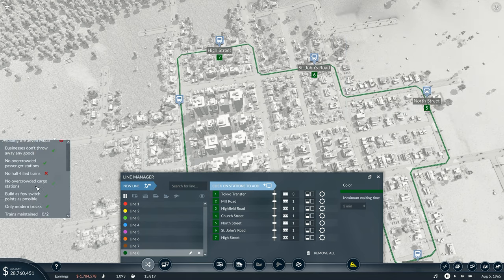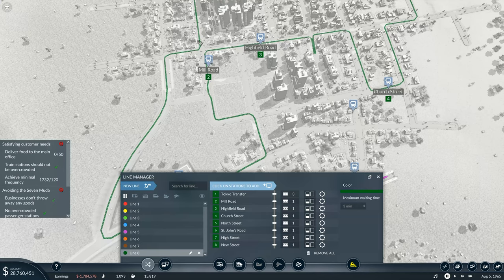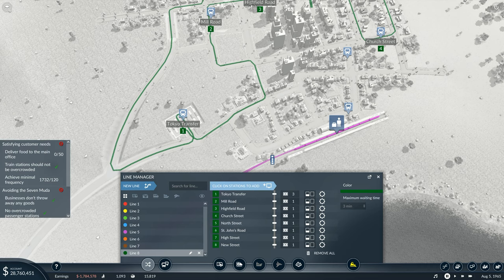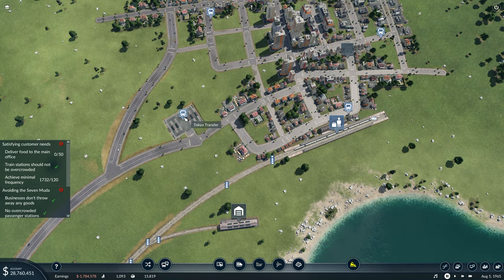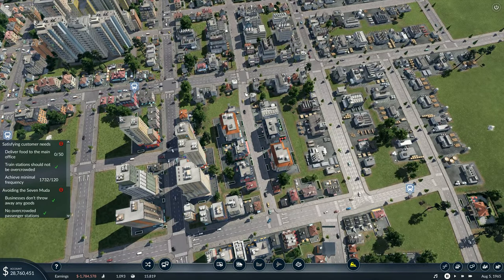Right, so we've got more various needs to meet. It's the half-filled trains and trains maintained that we're trying to work on, but we won't worry about those for a minute. I need to add in New Street there and then finally I could just go straight back into Tokyo Transfer and ignore that station over there - that one doesn't matter. So we'll get rid of that one completely and the Tokyo Transfer bit comes in there and then it finishes.